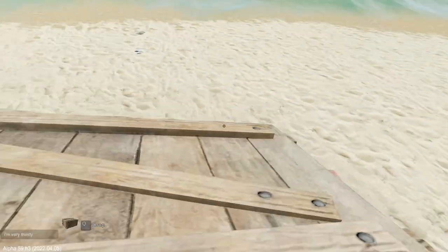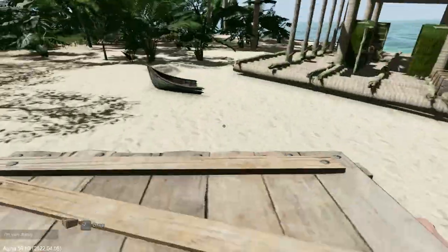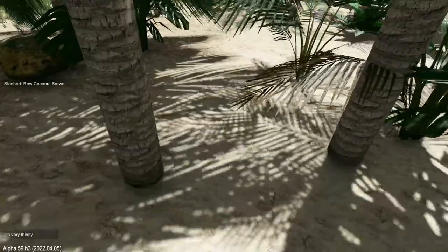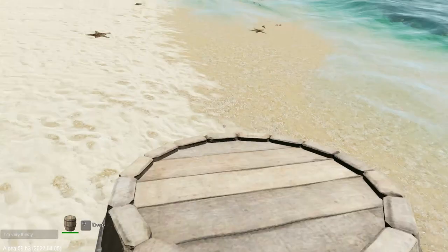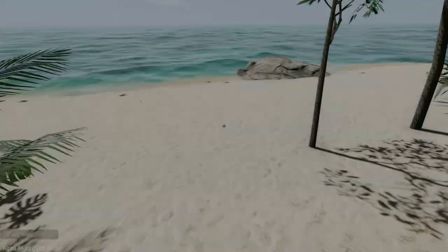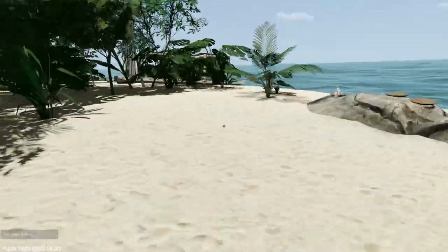I saw a live seagull egg over here - a live seagull egg, as opposed to a dead seagull egg. So: one chest, one crate, one bucket. Coconuts - we need you. And a barrel. And a lot of turtles, which is good because that means we can stock up on some food. That was it.